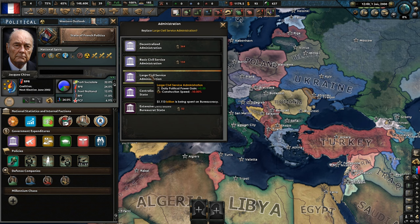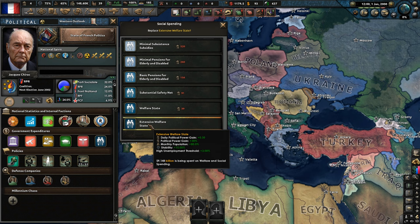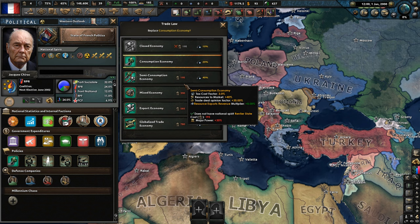Large civil service — that's not bad. Probably want to up the military spending. High police. Probably spending too much on higher education. Basic universal healthcare is pretty good. Extensive welfare state — yikes, we want to try and drop that. But you know the French — they love to protest. I'm pretty sure if we try to change the age pension, they're not going to be happy.